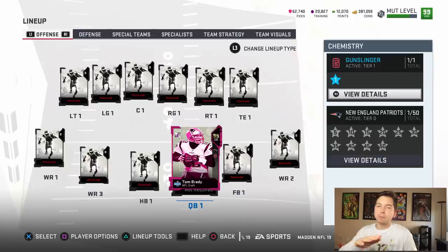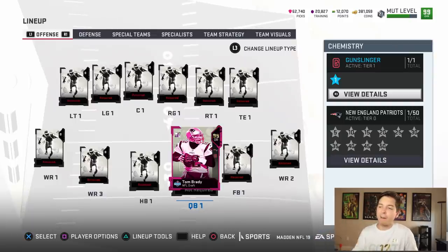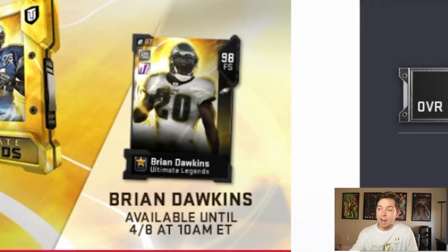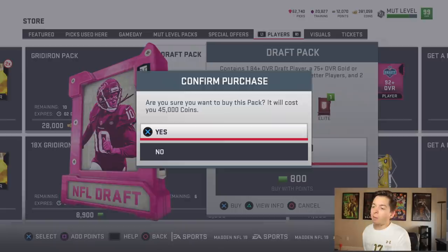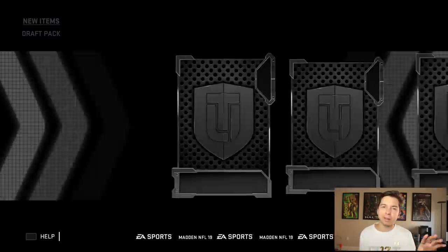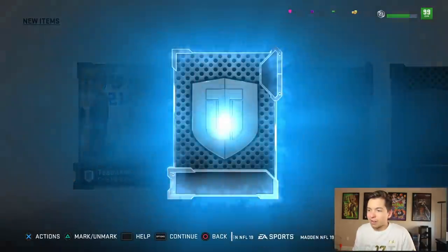We're gonna have some fun with this video — we're gonna spice things up a little bit. We got Tom Brady and nobody else. We're about to open up some packs, we're gonna do a pack and play. As I'm recording this, there is a limited time Brian Dawkins. I'm gonna use my coins to start and save those 12,000 points for that Ultimate Legend bundle. Every single player is gonna matter.